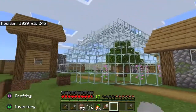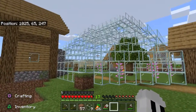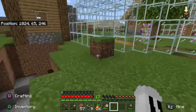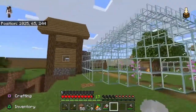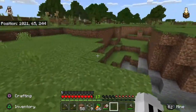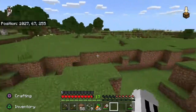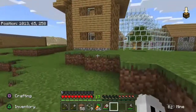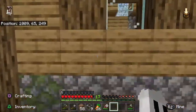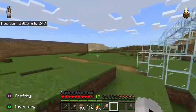It looks cool from this side though. Sorry, I have dogs — that's annoying. It looks cool from this side too. It's basically a globe to encage the bees. And I have this little storage area with a chest in it for them.